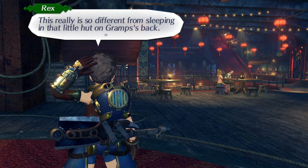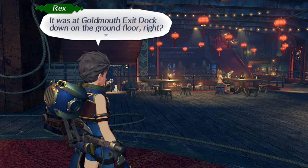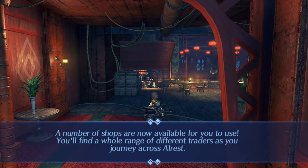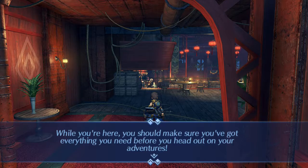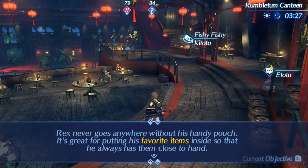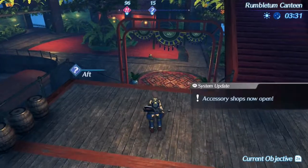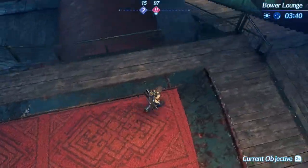This really is so different from sleeping in that little hut on Gramps' back. For some reason I even feel like I've gotten a bit stronger — because I have. Better head up to the meeting point. It was at Goldmouth Exit Dock, down on the ground floor, right? There's still time to look around at Goldmouth a bit longer, but I shouldn't dawdle too long. A number of shops are now available — you'll find a whole range of different traders as you journey across Alrest. The Argentum Trade Guild is the hub of Alrest commerce, so naturally you'll find a plethora of different shops there. Make sure you've got everything you need before heading out on your adventures. I almost forgot — Rex's pouch: favorite items, pouch. Salvager shops are now open, accessory shops are now open.